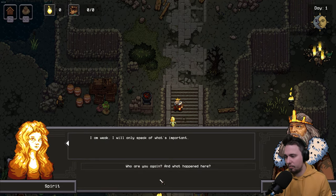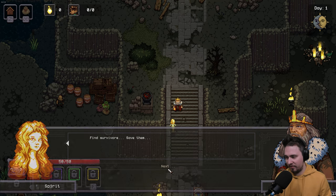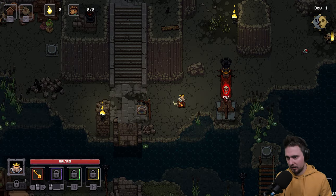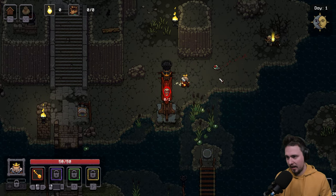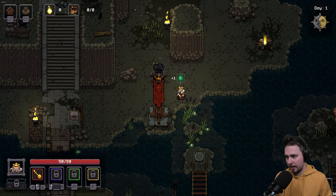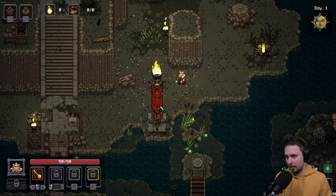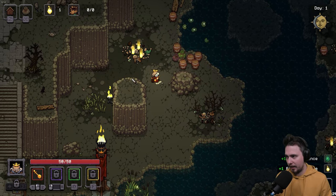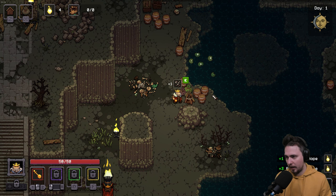We encounter a weak NPC who says 'I will only speak what is important. Who are you again and what happened here? Find survivors, save them all.' There's some kind of flag, and oh — there's an enemy. He's dead, and we rescued the flag. Some kind of shiny yellow collectibles — plus three.